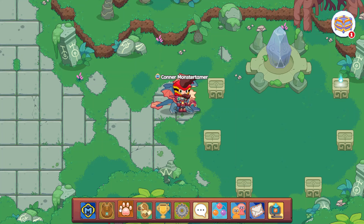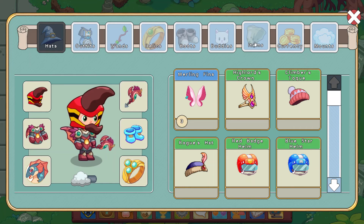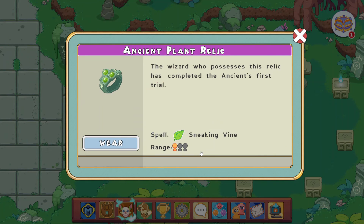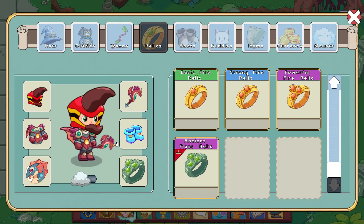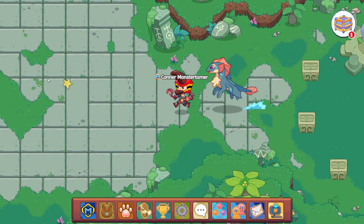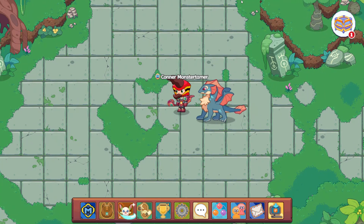Let's first start by checking out this ring. Let's open up our relics — it should be all the way down at the bottom. Ancient plant relic. It targets one and sneaking vine — I think we saw her doing sneaking vine, hitting us with that. That is pretty cool. I'll go ahead and put it on. Very cool. Now it is time to open up the conjure cube and let's see what is inside.